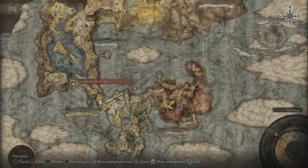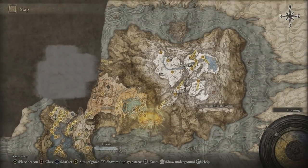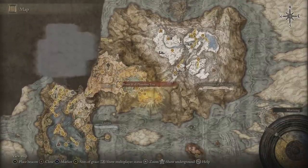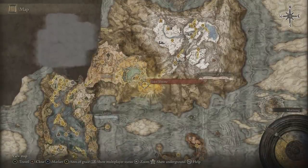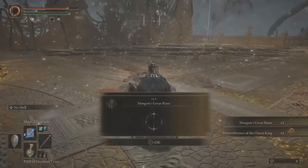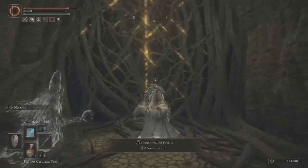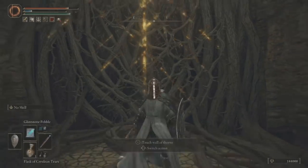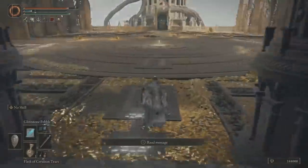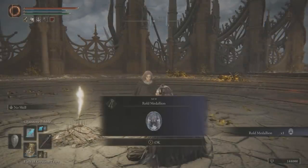Next, we'll have to make our way over to the Mountaintops of the Giants, which is located way up on the map. This can take a while to get to — you'll have to get through Leyndell and defeat the boss up at the Erdtree throne. Then at the Site of Grace there, Melina will pop up and give you the Rold Medallion needed to activate the Grand Lift of Rold. I have a detailed guide over how to get to the Mountaintops of the Giants if you need help; the link will be in the description.